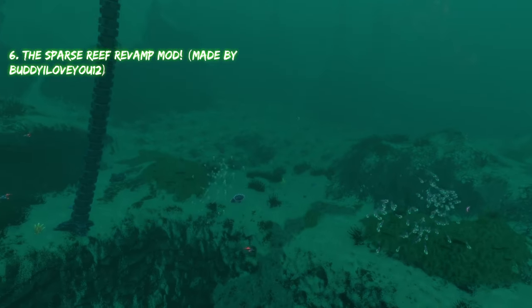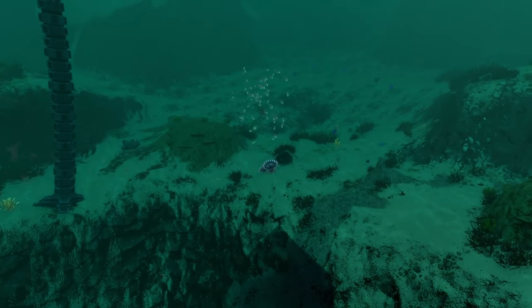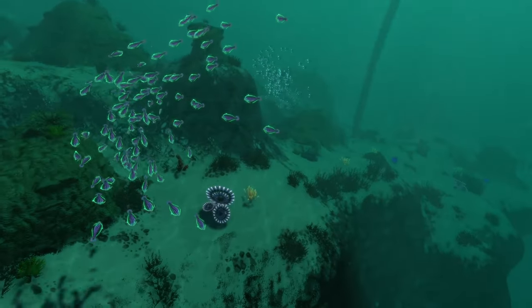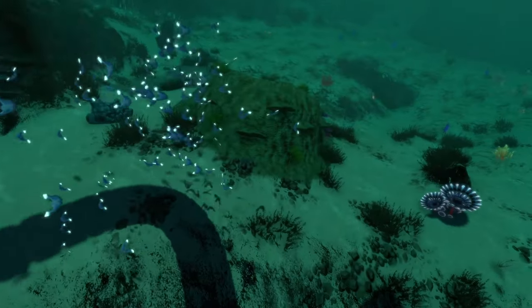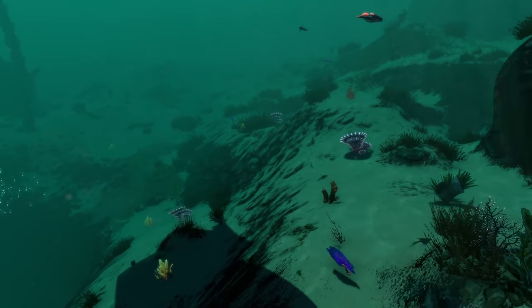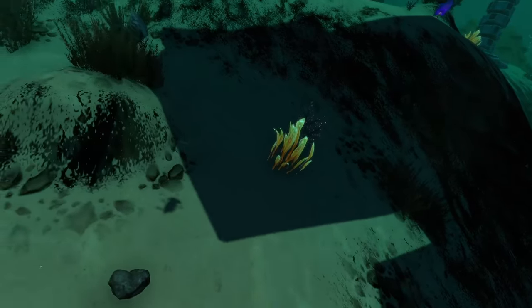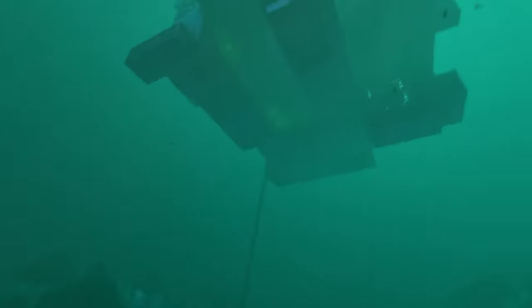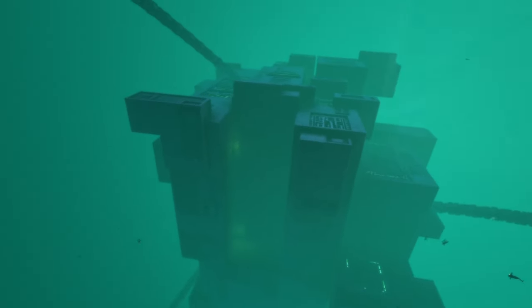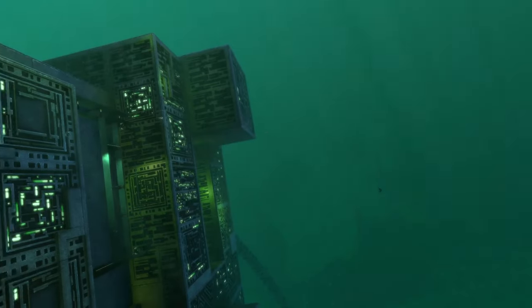Coming in at number six we have the Sparse Reef Revamped mod. What this mod does is take the sparse reef biome and enhance it by adding a bunch of new plants and fish that can spawn throughout the biome, because the sparse reef was a little dry as far as creatures and plants went — there wasn't a lot of stuff there. This mod fixes that by adding a bunch of new plants throughout the biome.